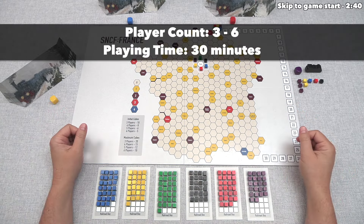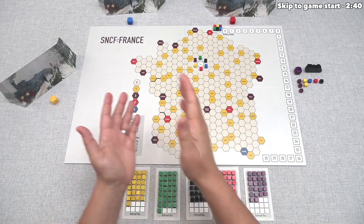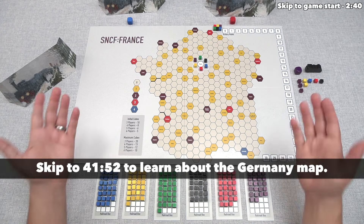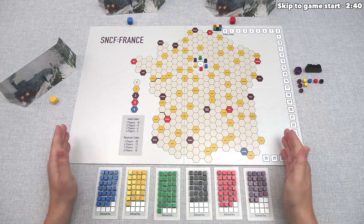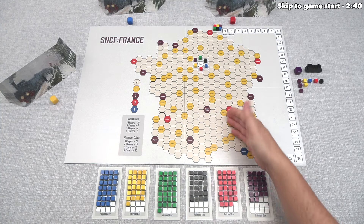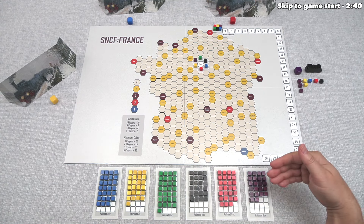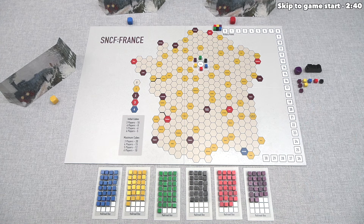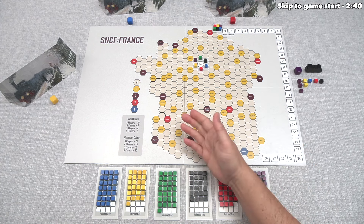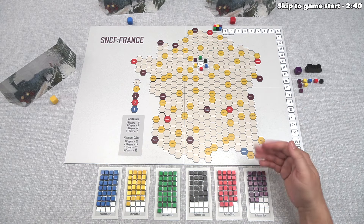Let's start with a brief overview of the game. Out here we have a map of France, and on the flip side of this board there is a Germany map with a couple of different rules — I'll give an overview for that at the end of this video. The goal of the game is to get the most points. As investors, we take cubes from the six different railroad companies and place them as track along the board, and we have the option of selling our stock to buy more stock.